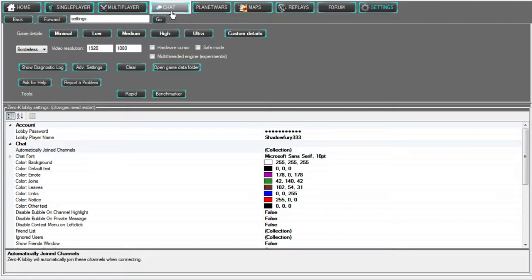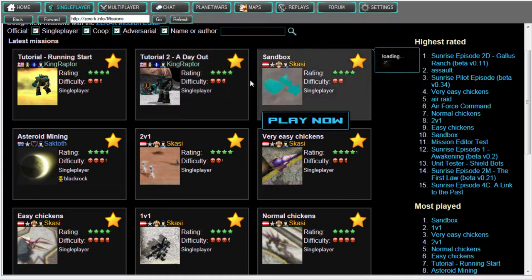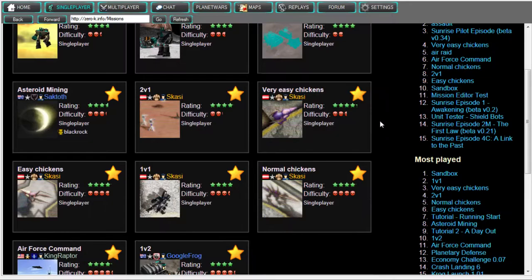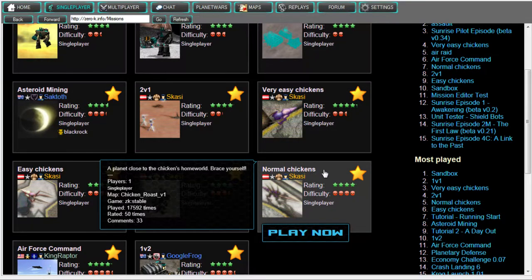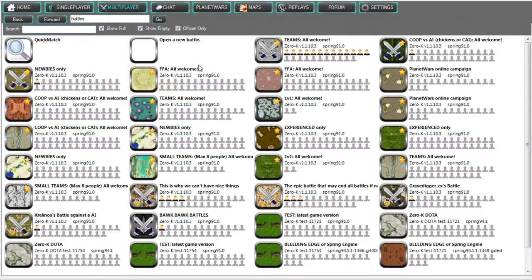From here the next thing to go to is single-player. Within the single-player window you get all these tutorials and simple versus computer missions. You also get some challenge missions in the form of chickens, which come in different difficulties and pit you against waves upon waves of chicken-like monsters trying to kill you. And once you're comfortable with that you can go over to multiplayer and begin a game.